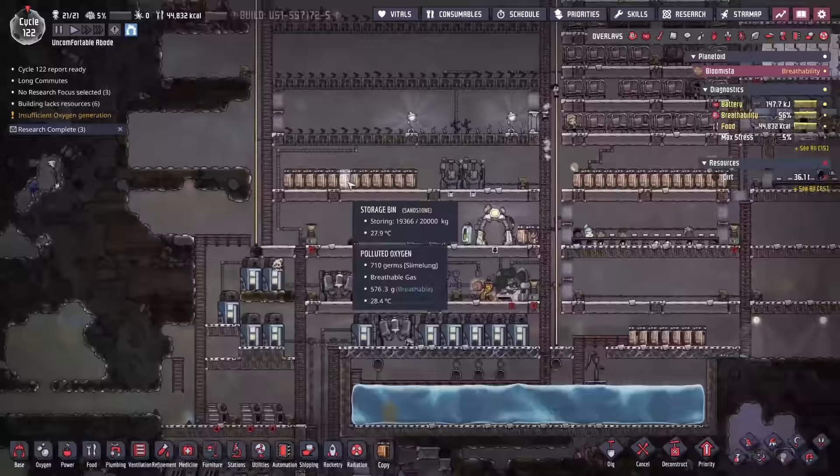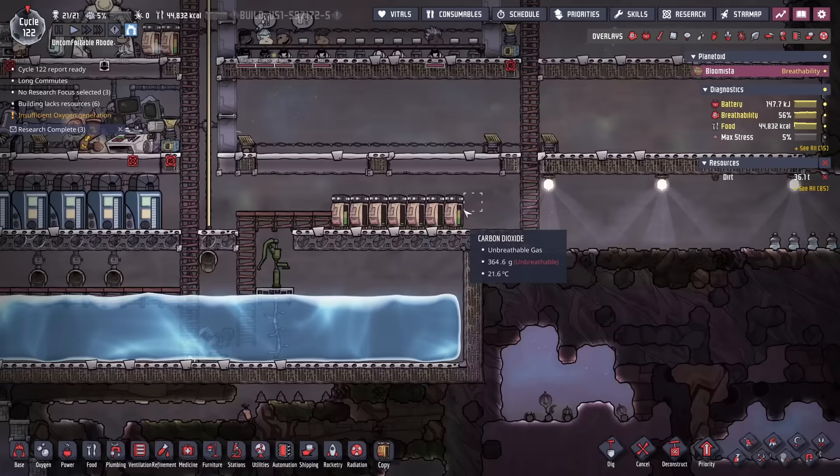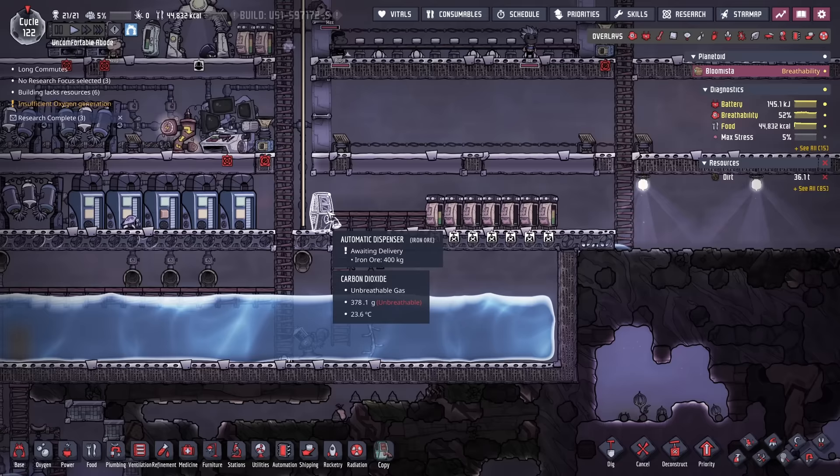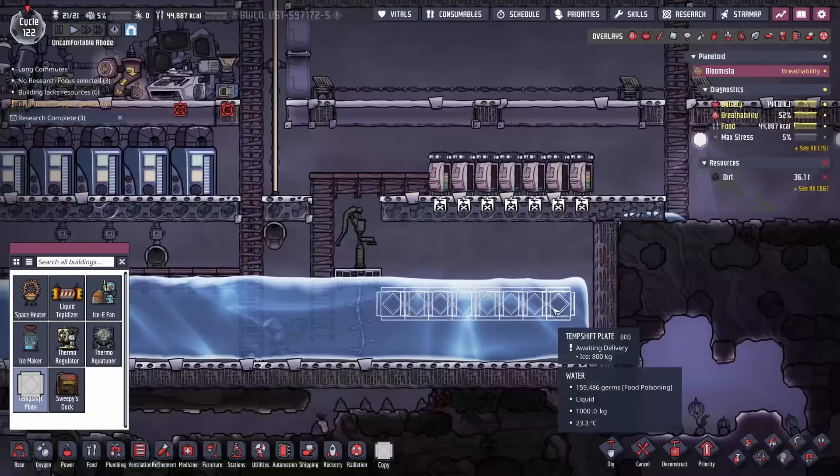Step one, after releasing the oxygen, is going to be getting rid of all these storage bins. Also, another tip: if you did want to drop off ice, you could just use an automatic dispenser and have it drop into the water. Additionally, we have access to temperature shift plates — we could build a bunch of ice temperature shift plates and all of those will melt and make more water.